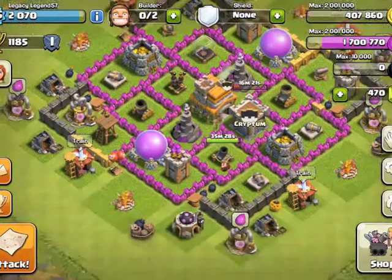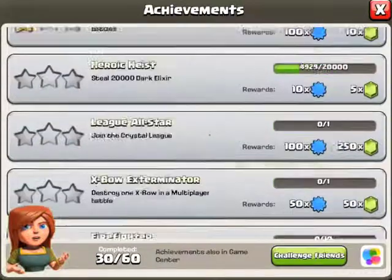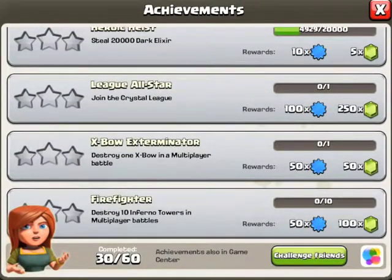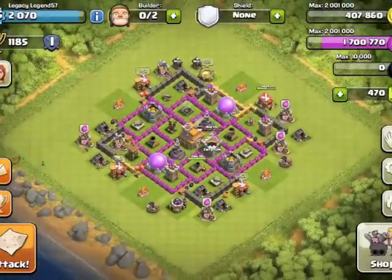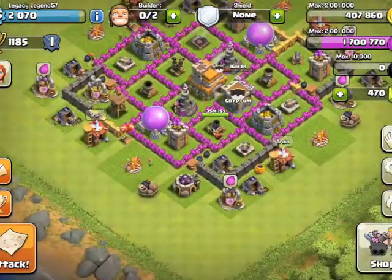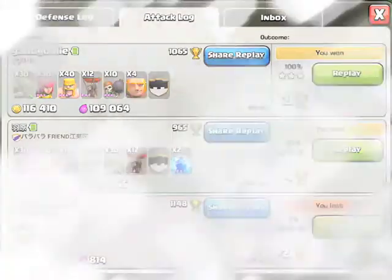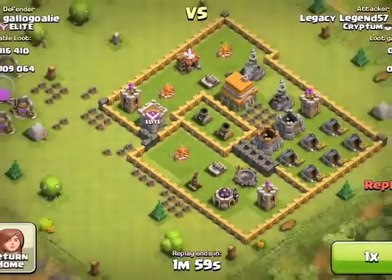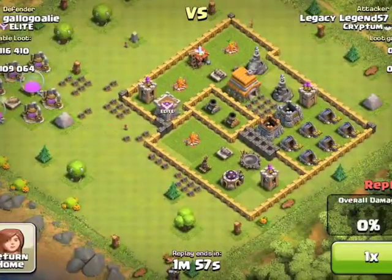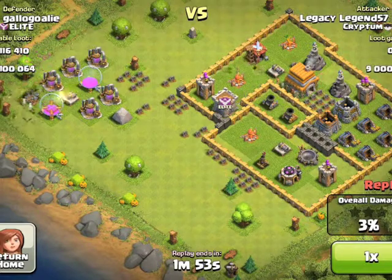I'm at 470 gems, trying to get to 500. I'm trying to find someone with just one exposed collector that I can take out to get the 50-gem achievement and then get my third builder hut. I'm going to show you this raid — I was looking for good loot and an easy base, or a Town Hall 9 base that I can get the expo on if they have one.